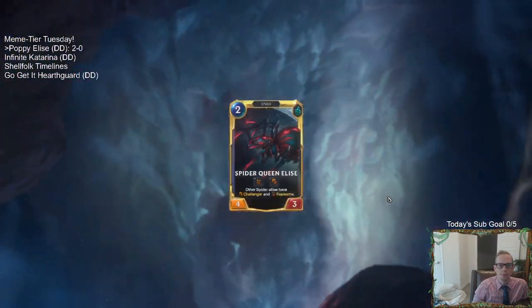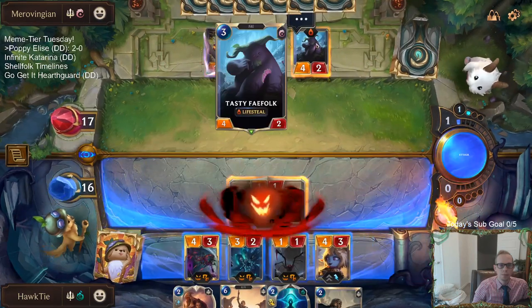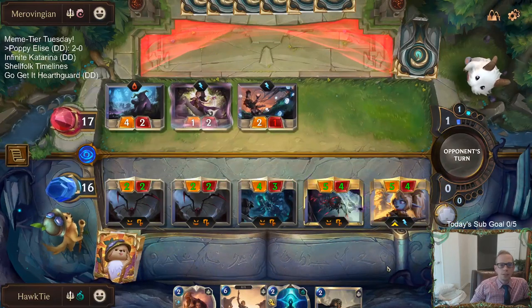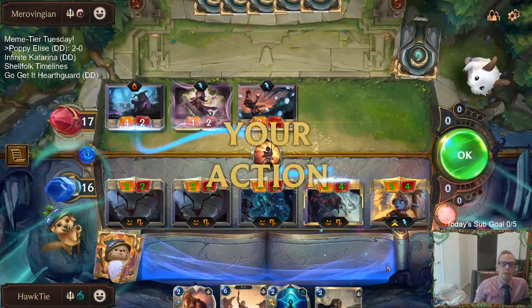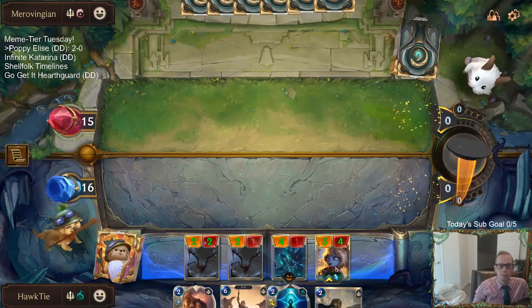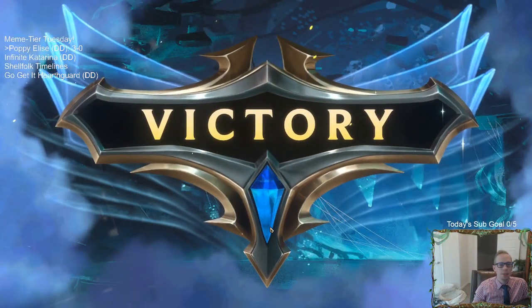Let me change into something more comfortable. All right team, adventure time. Look, RIP, just what we needed. Hello lady, hello, hello, parson. Hammer. So this is pretty cool — Poppy and Elise together. Wow, killing my Elise — that's rude. Well, we still got Poppy. How about that — we gotta win. That's a tough deck for us to face, but we had a really good hand. We got to level up Elise on round three, Poppy on round four, and victory.